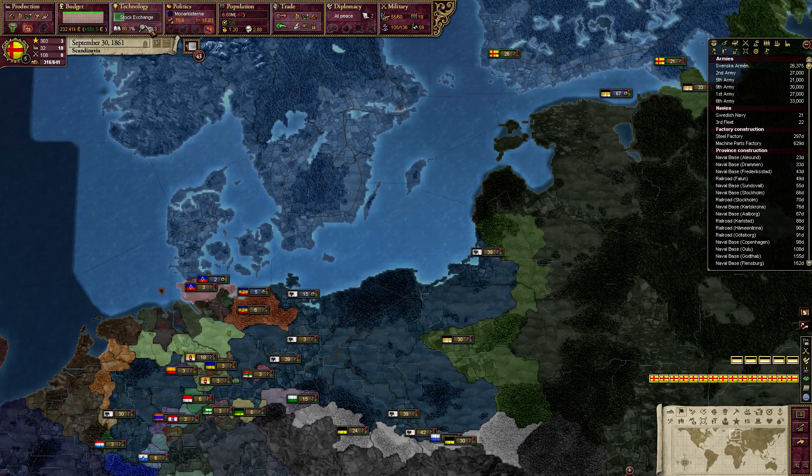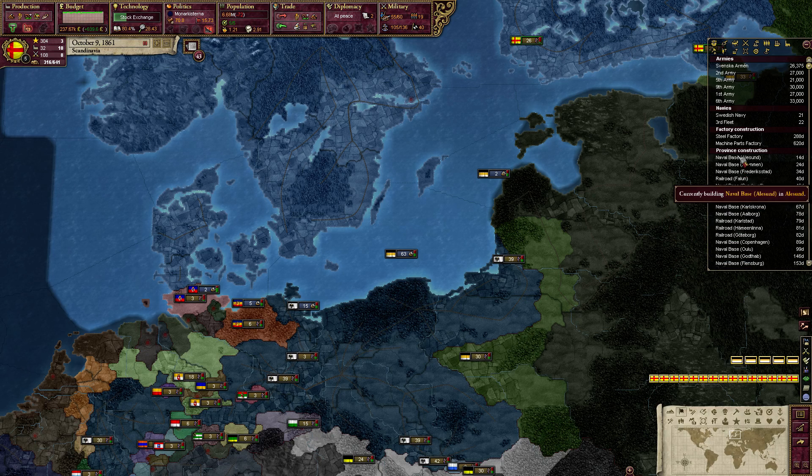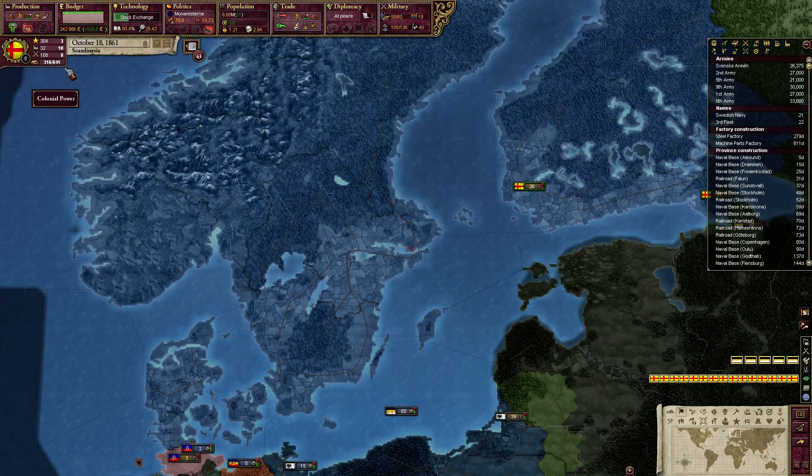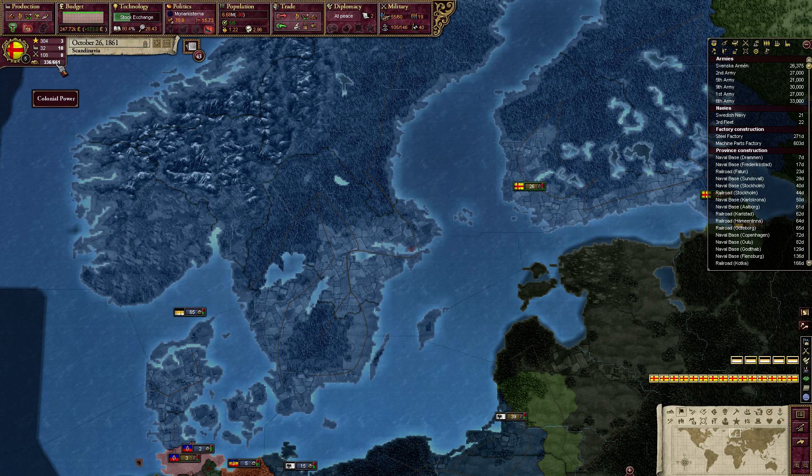The very next research we do has to be naval bases, because our naval bases are finishing right now. Over the next couple weeks we're starting to see the first few level 2 naval bases come in. This is gonna raise both our supply throughput and our colonial power.